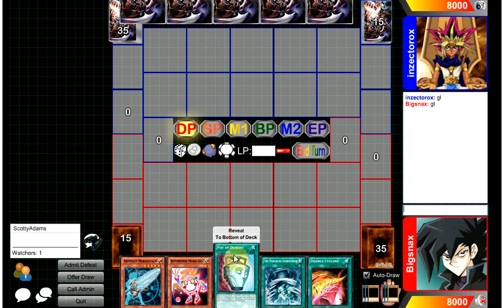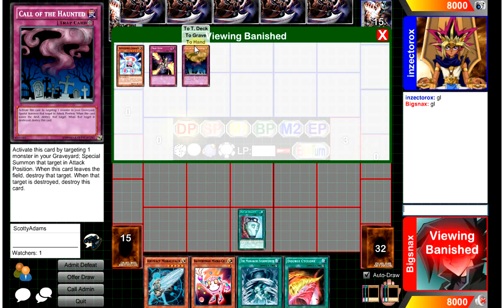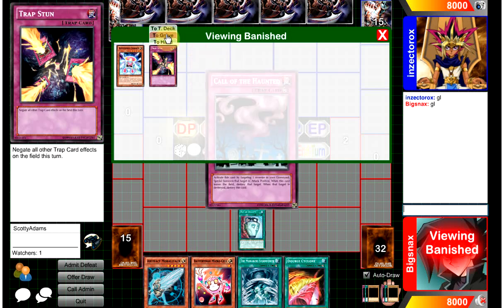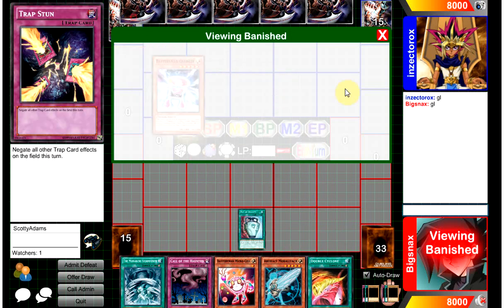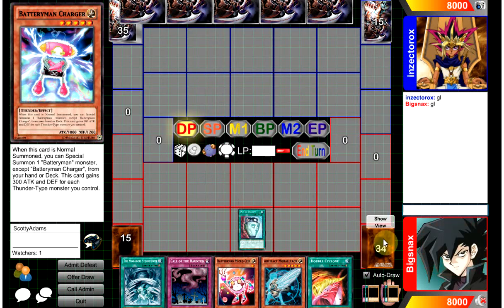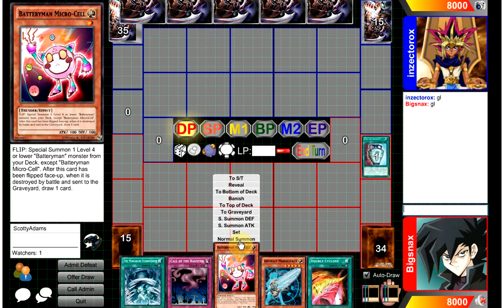What's up YouTube, capital G here, more Battery Man action. We're going first in this situation. We've got Call of the Haunted, Trap Stun, and Charger, which we don't want. Actually, all three of those cards are technically live — not right now, but they're live in my upcoming turn.